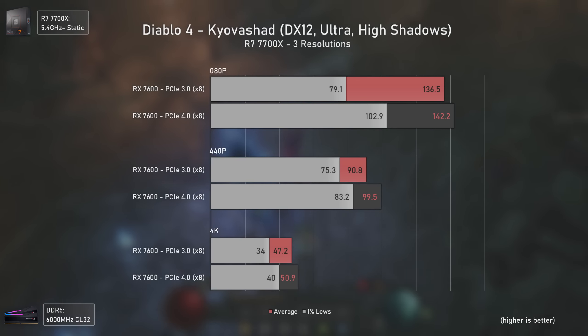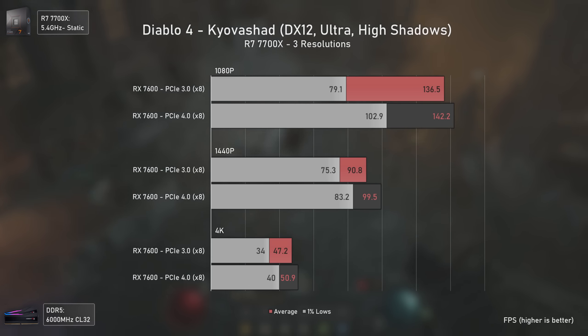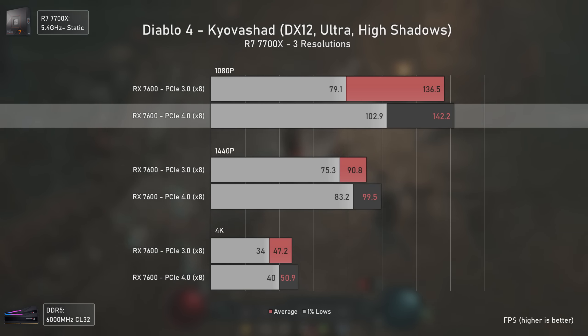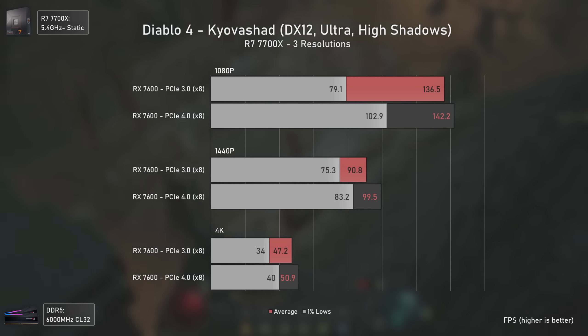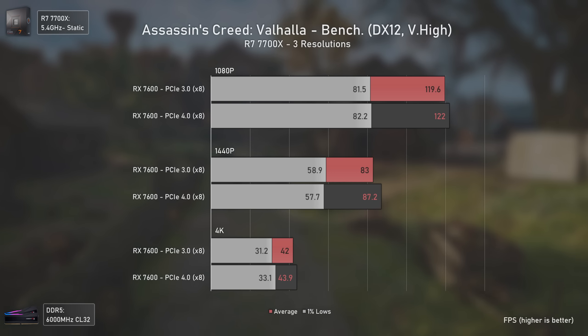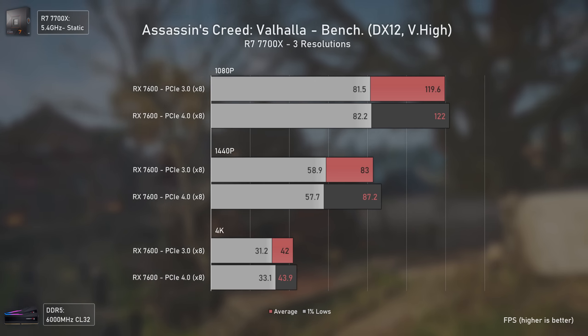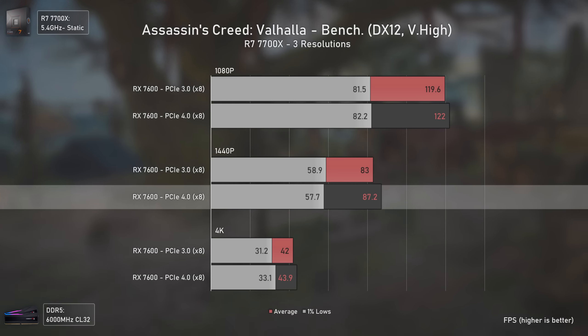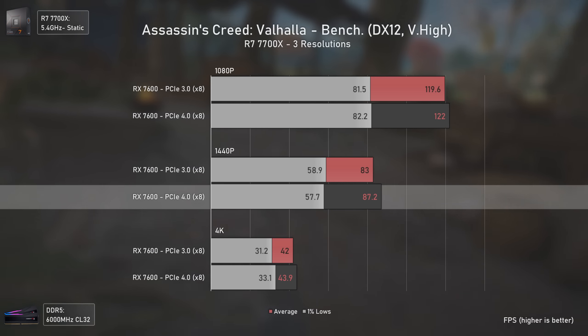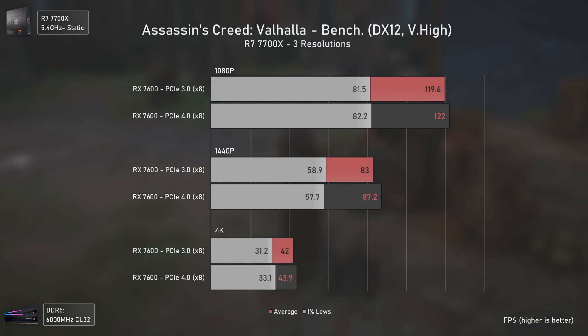The first game is the recently released Diablo 4, doing a running test around the city. At 1080p, PCI Express 4 delivers 30% more FPS in the 1% lows, going from 79 to 103 — a massive smoothness increase. Even at 1440p and 4K the differences are noticeable, with PCI Express 4 delivering 10% more average FPS. In Assassin's Creed Valhalla the difference is almost none, with a very mild average FPS increase at 1080p, a 5% average FPS increase at 1440p, and the same results at 4K.